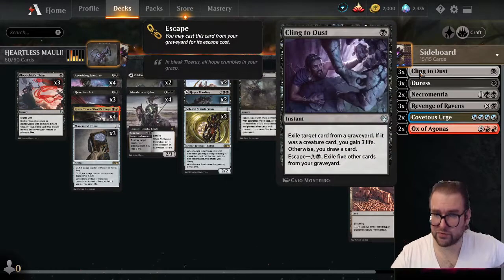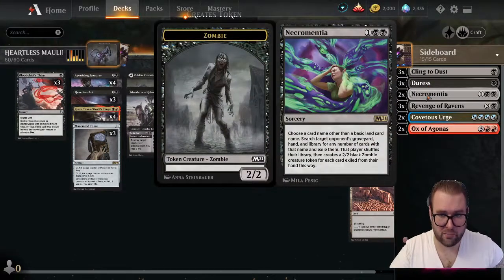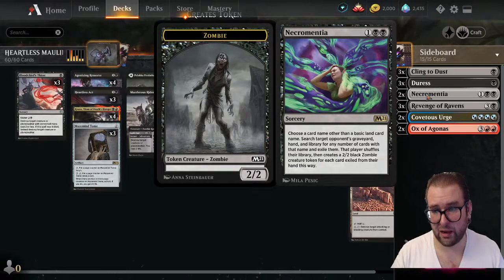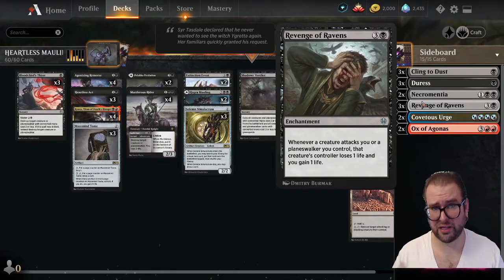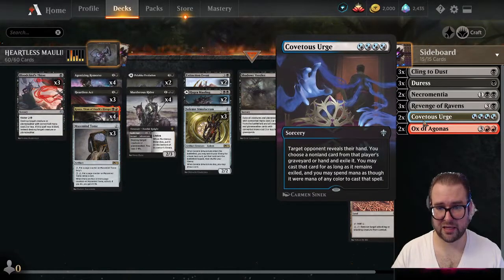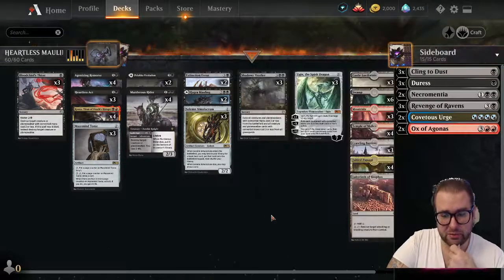Cling to Dust handles graveyard hate, gains life, and draws cards — does a little of everything. Three Duress is for control decks. Necromentia is an overall amazing card that can hit any deck type — I'd run three but only have two. Revenge of Ravens is in there for extremely aggressive decks to help stabilize while pinging our opponent as we set up Ugin or Kroxa. Covetous Urge can hit pretty much anything — combo that with Necromentia for great control. The Ox is in there for the Rogues matchup.